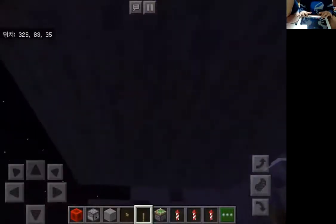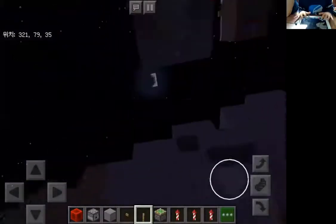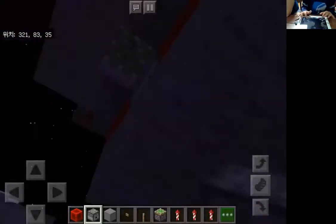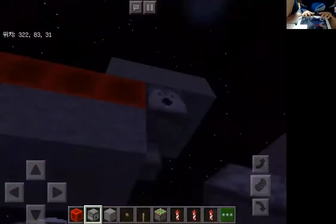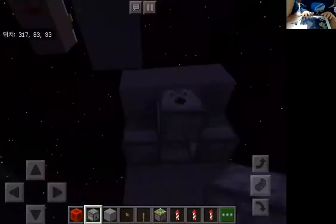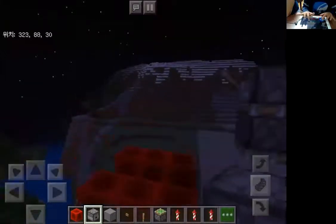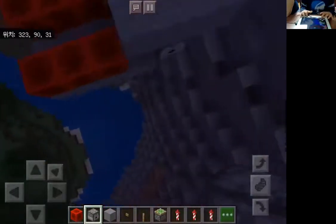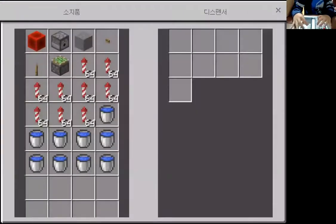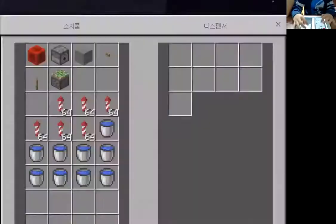When you have done all of them, now we need to put some dispensers on the right, left, and back side. Since the redstone blocks will activate the dispensers, destroy them. Now, fill in the dispensers at right, left, and back with three sets of firecrackers each.